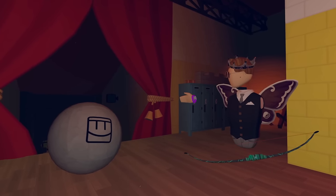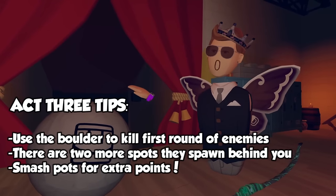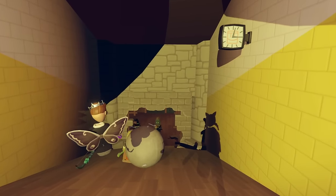For this level, you can probably see the big boulder right here. I don't know if anyone really uses it, but you can just push this bad boy down and it'll one shot everything. Or you can just run with it — that works too.